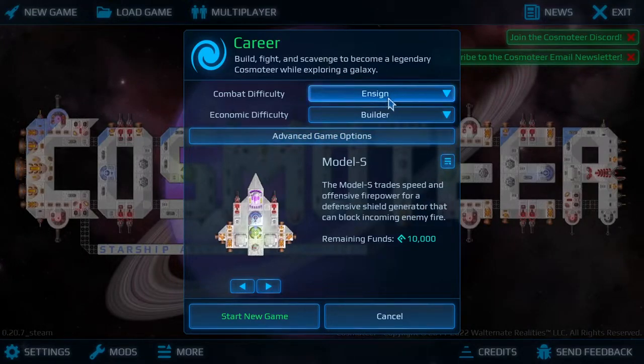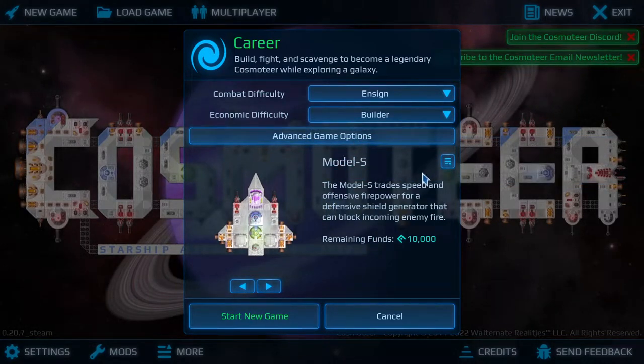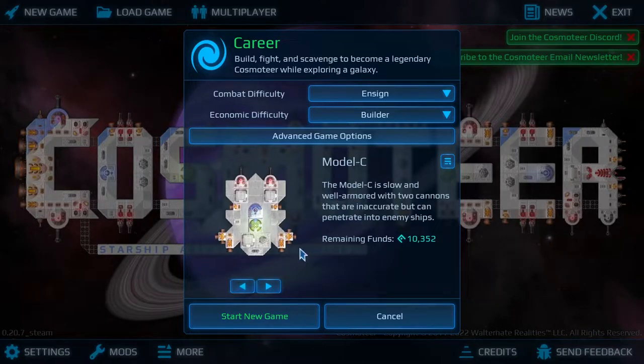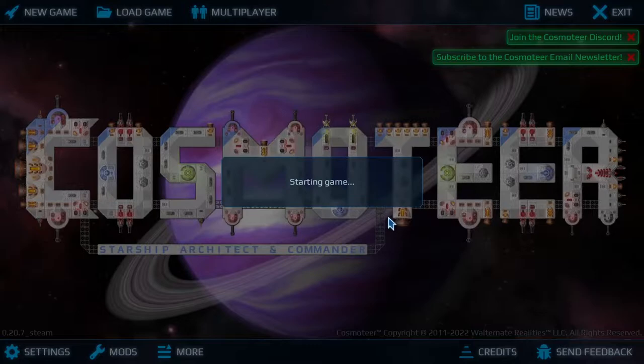We're just going to go with the basic Ensign difficulty. I'm still not that good at the game and still trying to learn it, so I'll leave the advanced options where they are. I do like the Model S as the starting ship — having a shield to start with is nice. The Model C gets you two cannons, the Model L gets three lasers, and the Model S gets two lasers and a shield.